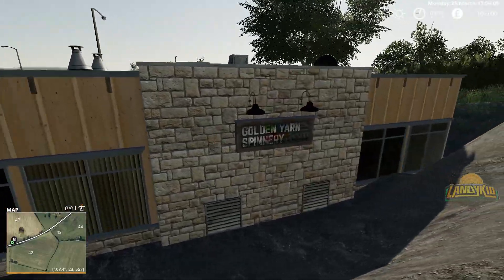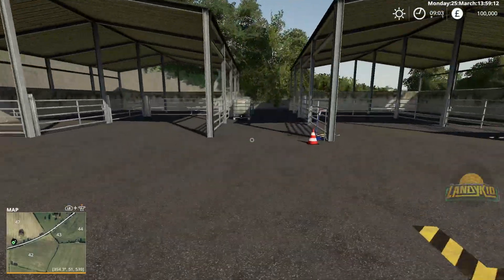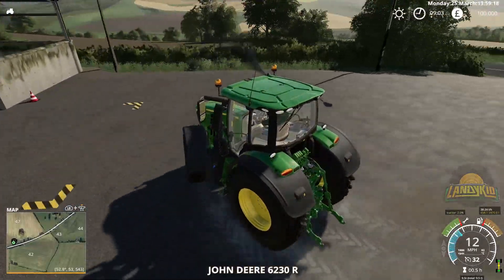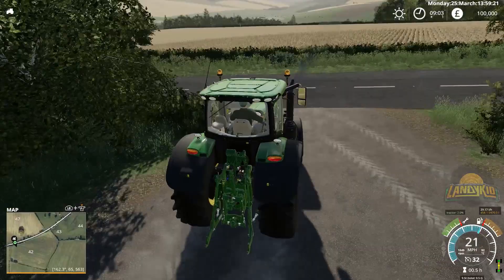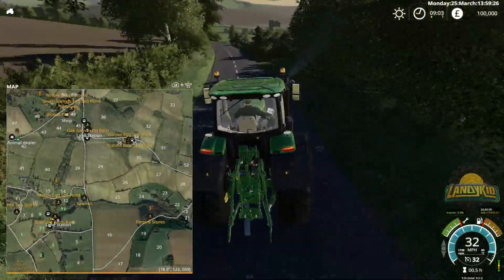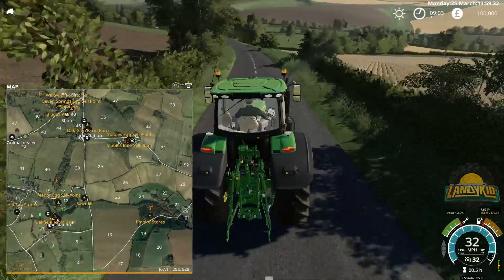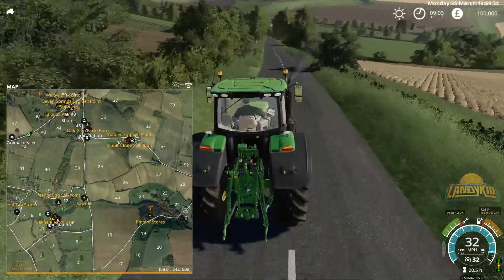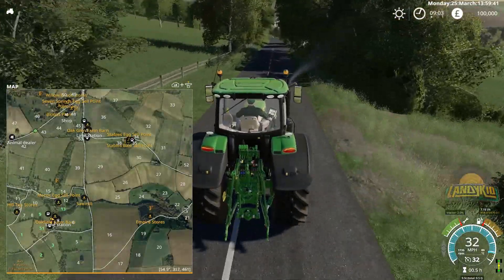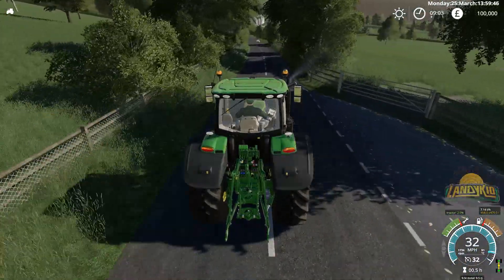The animal point is here and back down we go. We'll check up past the lime station — the sell point is up top there. The lime station is there. I wonder if there are actual proper stables for horses built into the map as well. That's probably where we'll wrap it up. This is more of an overview — what it looks like in FS19, some subtle changes I've noticed already.